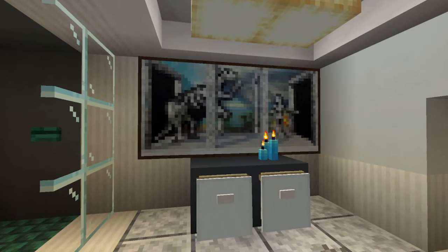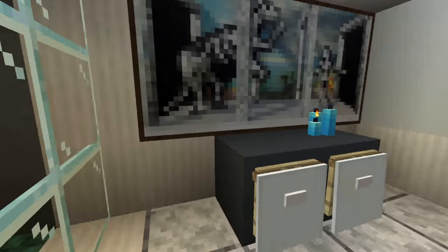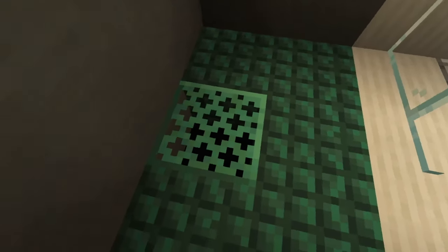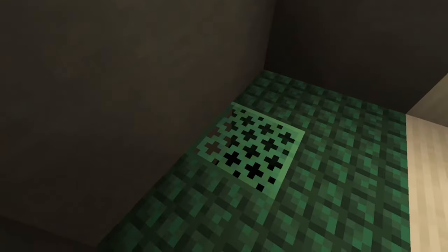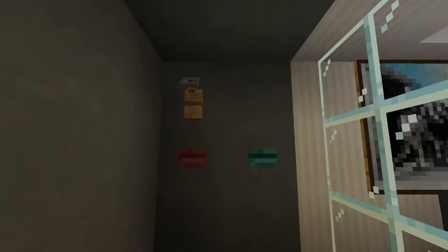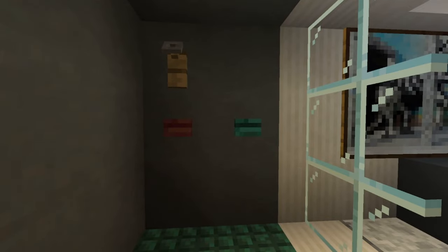And then these paintings — just a painting, pretty simple. More of those cabinets, some lit light blue candles, and then right here, the shower. A copper grate, with the bottom of it being replaced with black concrete, and then two buttons and a tripwire hook — shower head, make it hotter, make it colder. No more dealing with those annoying dials. I am tired of burning and freezing myself.